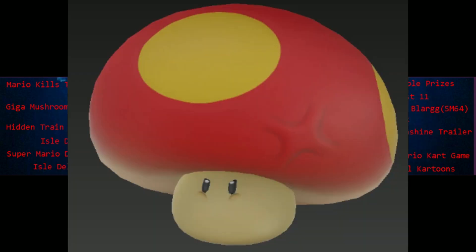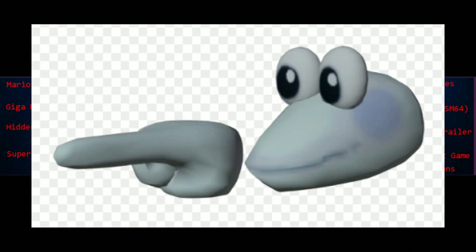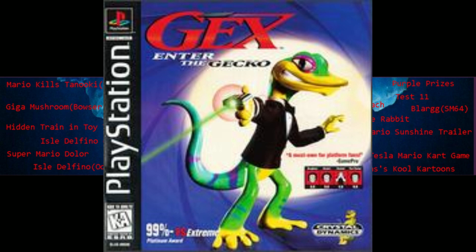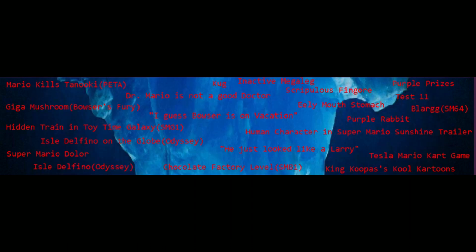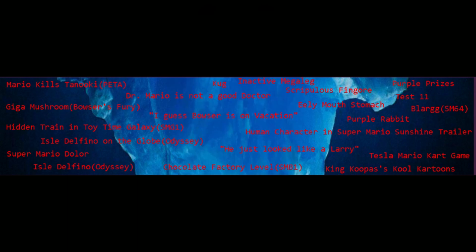Giga Mushroom: in Bowser's Fury, there was going to be a Giga Mushroom, but it got scrapped. Skripulus Fingor is a hoax enemy for New Super Mario Bros. In the video game Gex: Enter the Gecko, one of the characters says, 'I guess Bowser's on vacation.' Human Character in Super Mario Sunshine Trailer: in the earliest Super Mario Sunshine trailer, there's what looks to be a human character on the left-hand side of the screen — we just don't know what they would do. In Super Mario Sunshine, the Ely enemy has its entire stomach fully modeled, even though you can't go inside it normally.